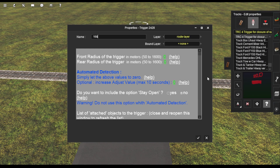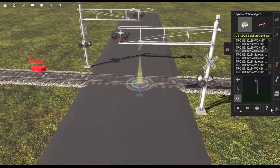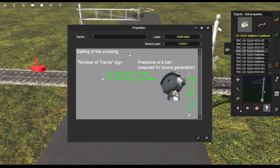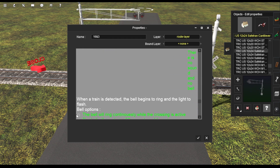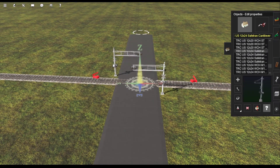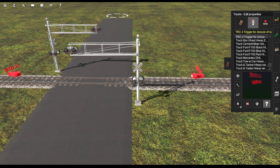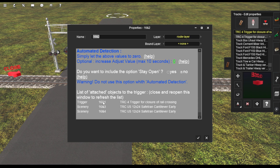Then I'll do the same thing for this side. You want to go to Edit Properties with the crossing signal and do the same thing. I'm going to put the bells on. These are the freeware crossings — they don't have all the fancy systems the other ones do, so I'll just turn this on. Don't forget to come back to the triggers and check they're all connected. You can see: one, three, and four — those are the two signals and the other trigger.